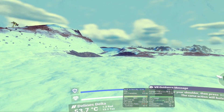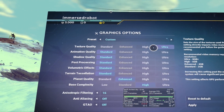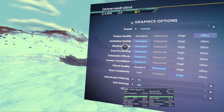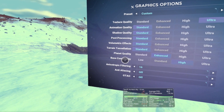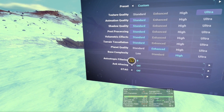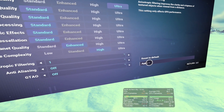For reference, you can see my graphical settings in-game here. I dropped anisotropic filtering, but found that didn't affect frame rate too much.